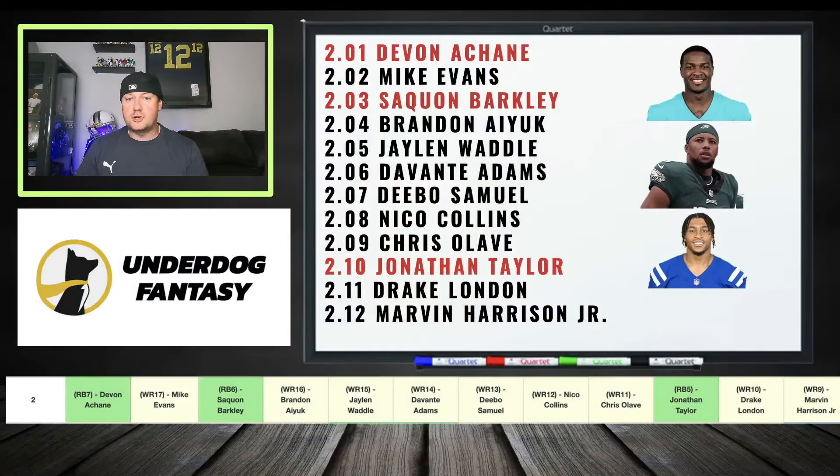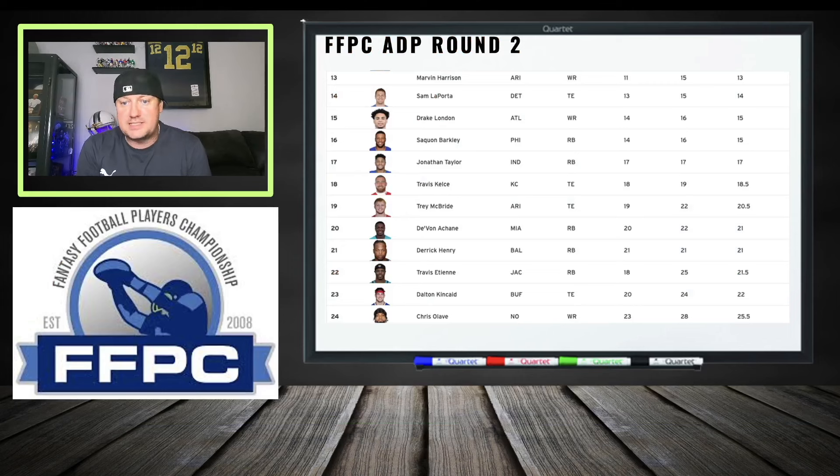In the second round on Underdog ADP, we see Devin Achane, Saquon Barkley, and Jonathan Taylor. In traditional redraft leagues there will be more running backs, especially after training camp. That said, Underdog is wide-receiver heavy. You can grab your elite wide receiver, then get a Saquon or Jonathan Taylor as your running back anchor, and then pound wide receiver from there — giving you a strong anchor at both positions.